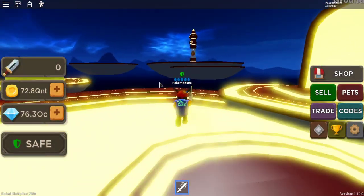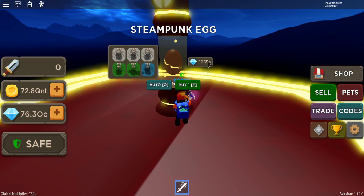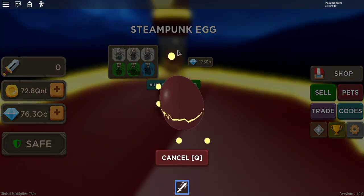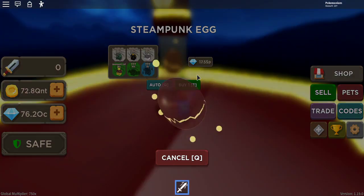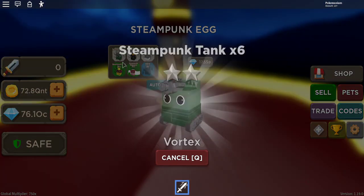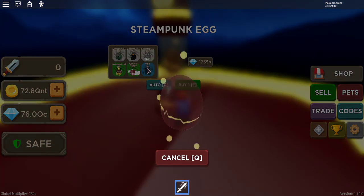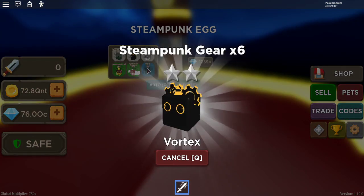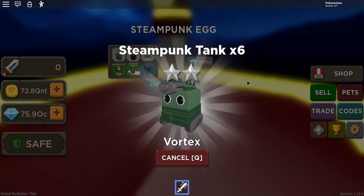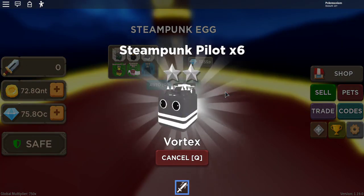Let's go see how much the egg is. The Steampunk Egg is 17.5 SP — that is a big jump because the last egg was 7 SX. But as you can see I have 76 OC, so I should be fine. Let's open it up. We got Steampunk Tanks, Steampunk Coal, Steampunk Pilot, Steampunk Gear. I don't know the exact definition of steampunk, but I know it's very like an old rundown city type thing — so we got gears, coils, tanks. As you can see, the 2% rarity is Vortex 3. Vortex 3 is the new highest pet tier in the game. We haven't gotten it yet — we've gotten everything else. Let's see if we can get it. I did see what it looks like from somebody's YouTube thumbnail and it looks pretty cool and it's super OP.